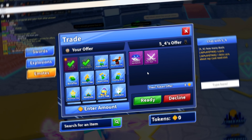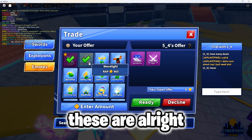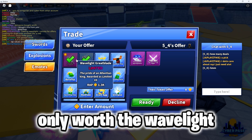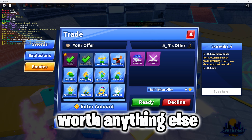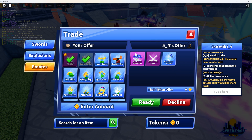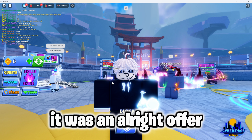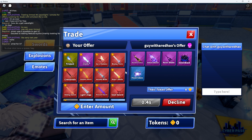Our next offer is dual ethereal azuri, reckoner, and dual resurrection blade. These are all right but they're only worth the wave light — they're not actually worth anything else. Let's see what we can get. He kind of just left and didn't really add, but yeah it was an all right offer.